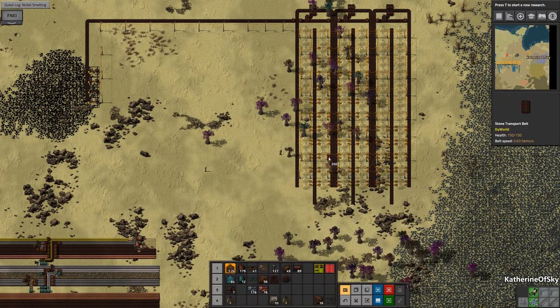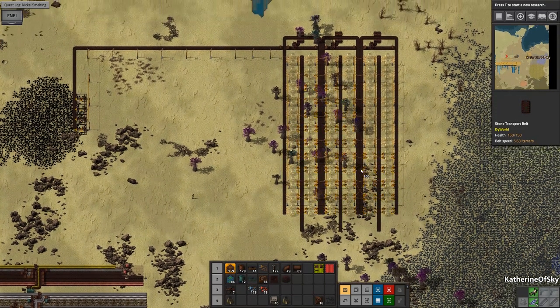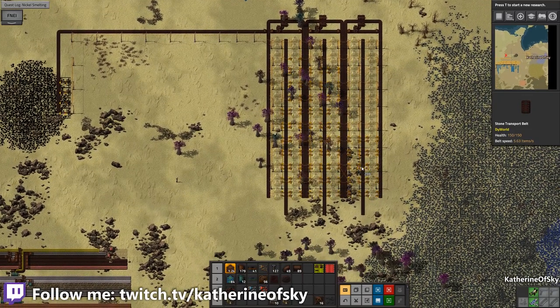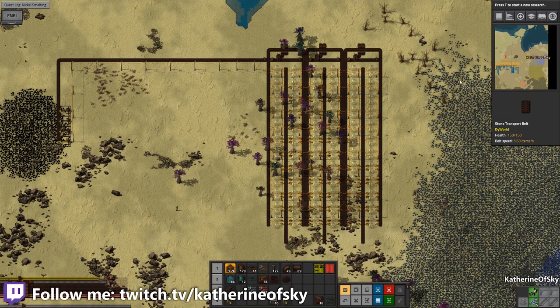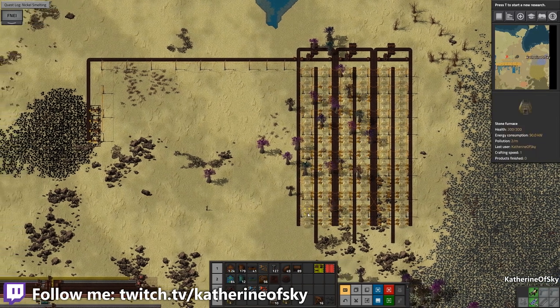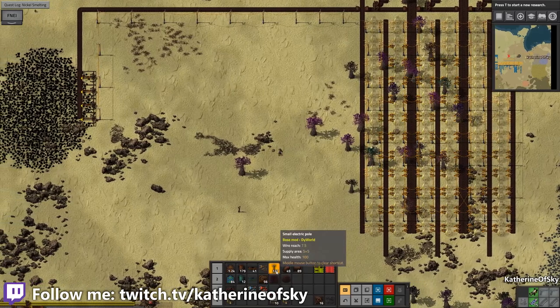Greetings and welcome to a brand new beautiful day in Factorio Land. I'm Catherine of Skye and here we are in the smelting columns that we were setting up to smelt some of these ores that we're finding over here.